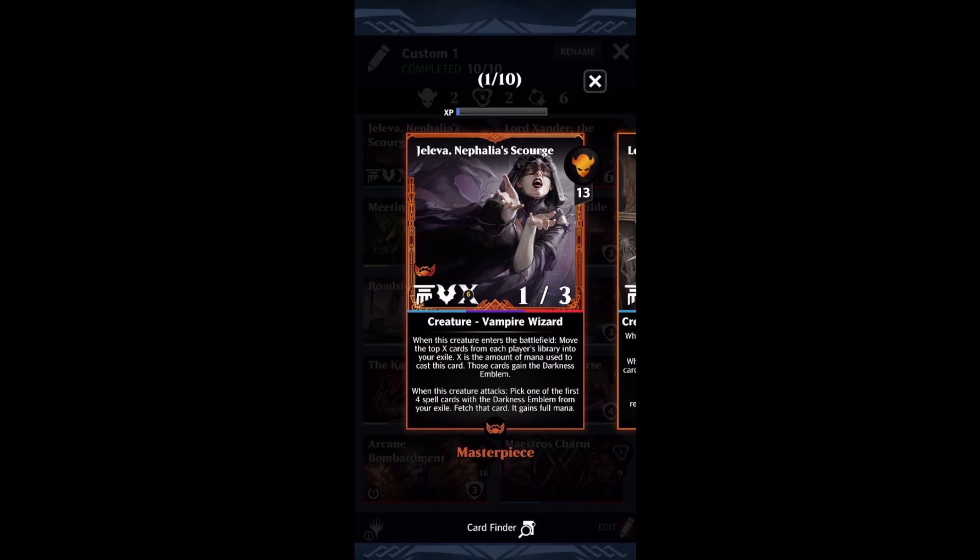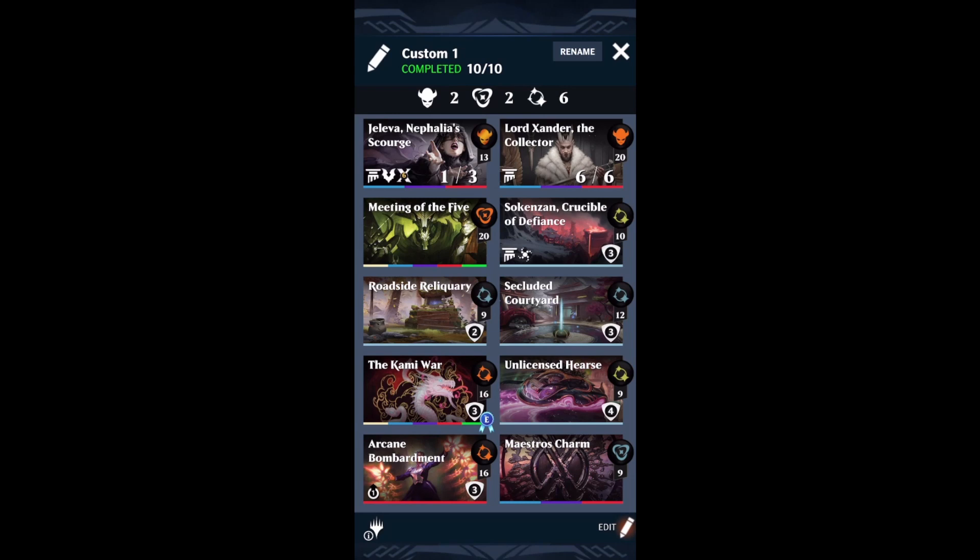It's going to be a long time until it rotates, so if you do pick up Meeting of the Five and Unlicensed Hearse, it is worth spending resources to get this card — because it will enable you to meet really any objective you want. Creatures with low power to cast? Check — you'll cast a ton of Jalevas with Meeting of the Five. Creatures with power X or greater? You'll get that with Xander. Need to cast a whole bunch of spells? Every Meeting of the Five gets you two spells via the Five and the Charm, plus Jaleva gets you more spells.